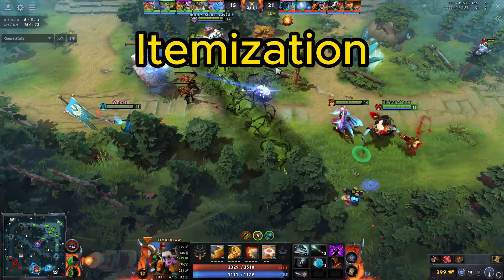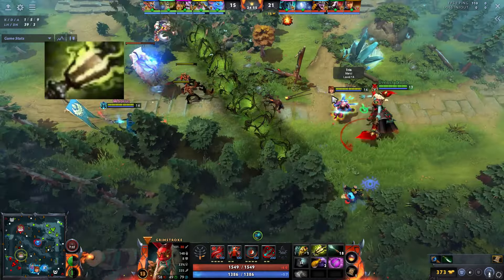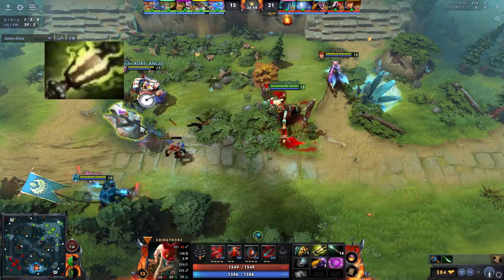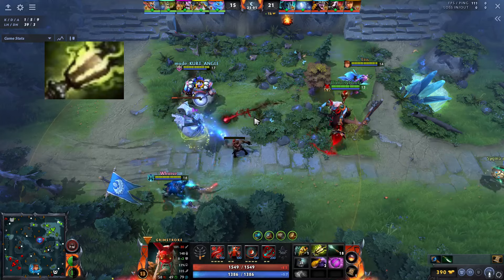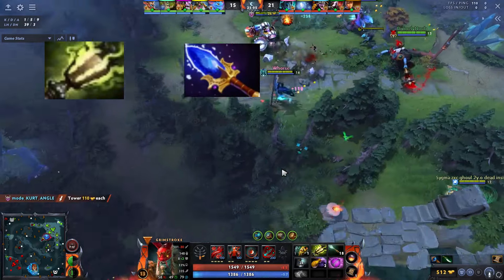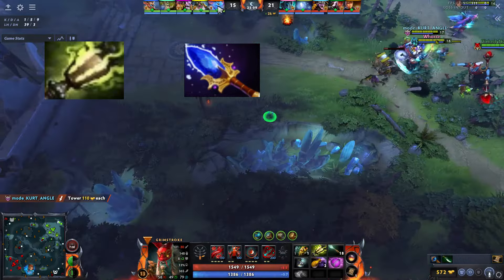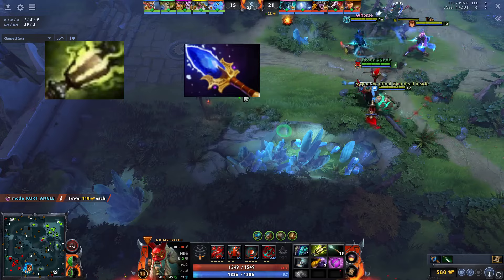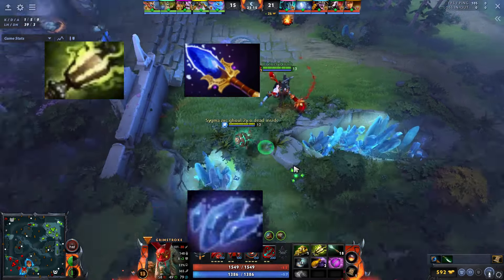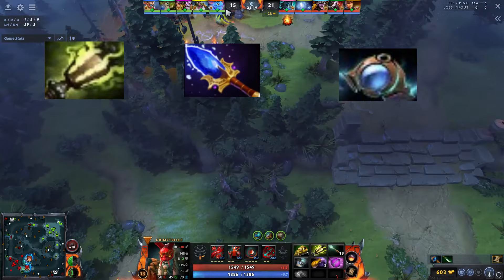For itemization, I started with Ghost Scepter because the sniper was very annoying, just right clicking me. Then I got the Aghanim's Scepter, again for sniper, but things didn't work out as I thought, so it's much more preferable to take Aghanim's Shard instead of the Scepter. After that, I got the Aether Lens for the additional cast range.